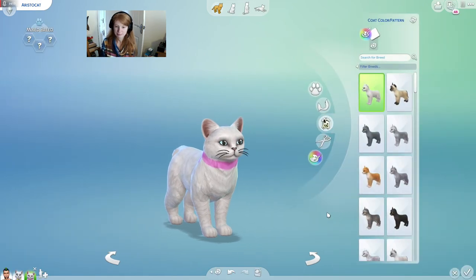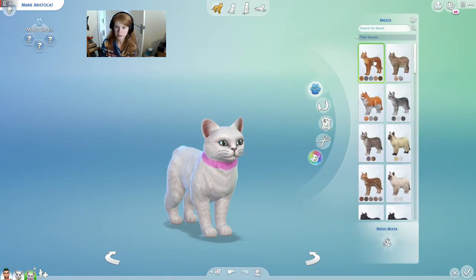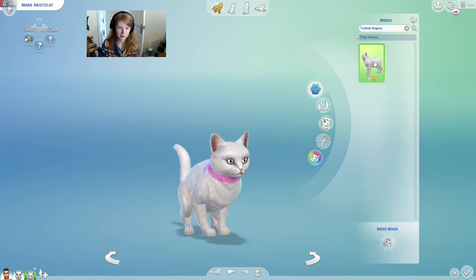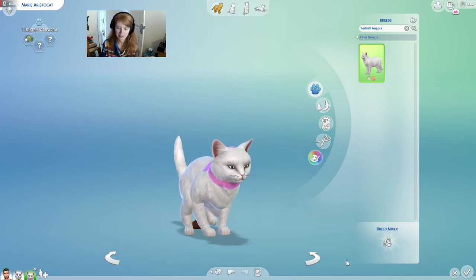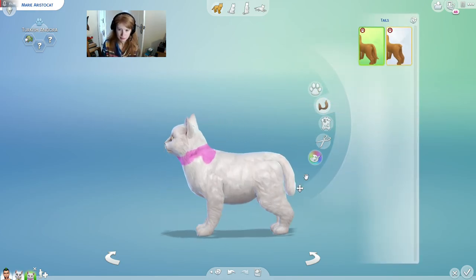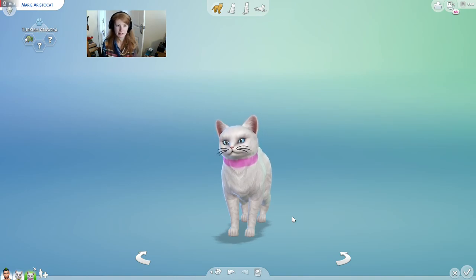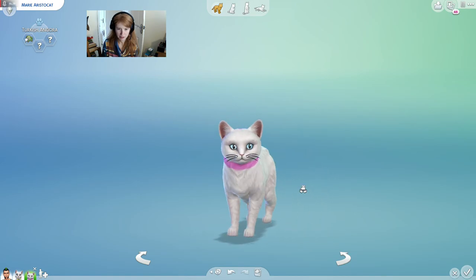It's very sad that you can't get pet clothing for kittens. I forgot to give her her name! She is Marie Aristocat. I didn't look at the breed — it's a Turkish Angora, so I want her to be a Turkish Angora. I realised it hadn't done the same breed, because it doesn't actually say what her breed is, so I've just kept it the same as her mother.